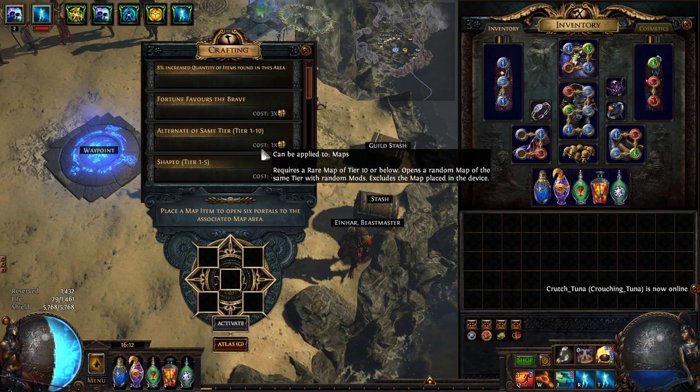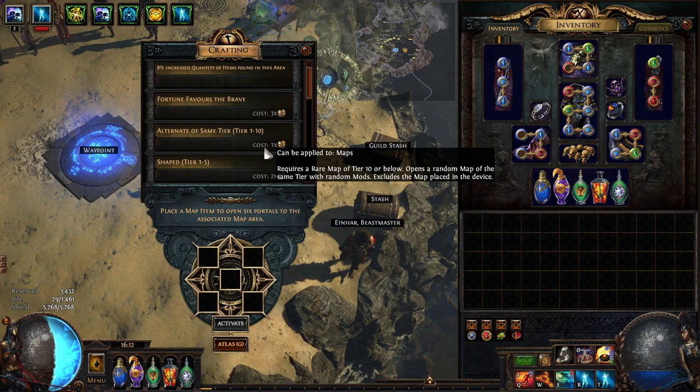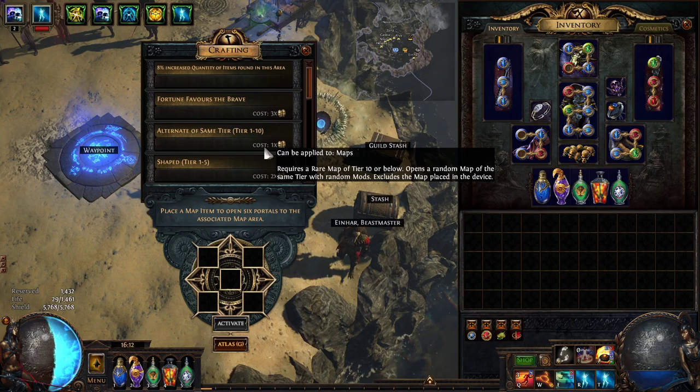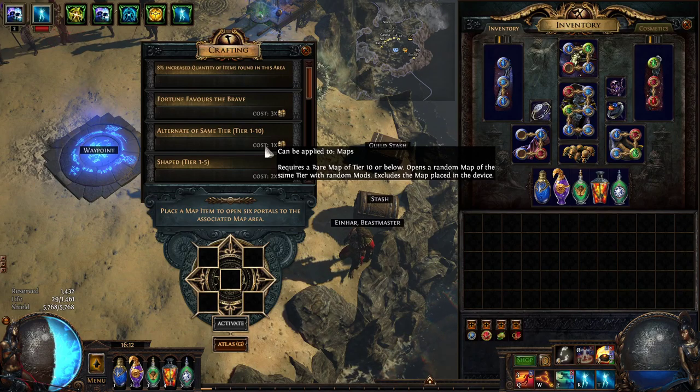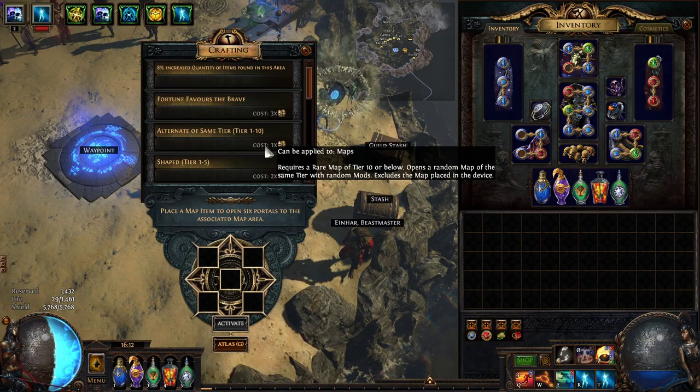Alternate of the Same Tier is okay, especially super early in the league to try to fill up your atlas. But it's kind of a gamble because you might re-roll your map into another map you already have. I just recommend going on something like poemap.live or having some friends share completion with you early in the league, so you don't really have to use this.